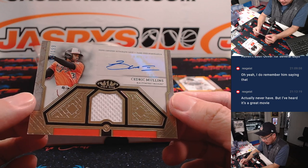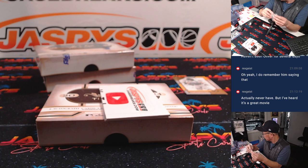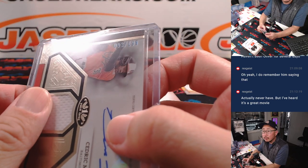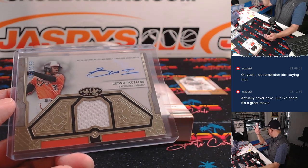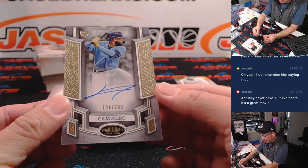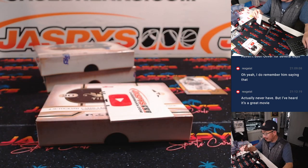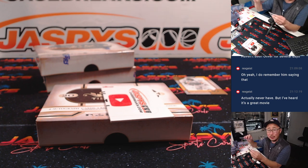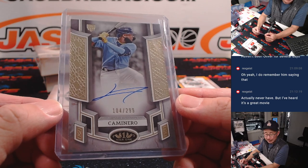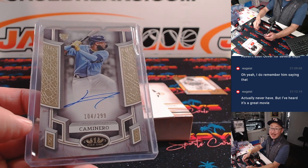We got Cedric Mullins, 93 out of 199, piece of the jersey and autograph — that'll be for Baltimore 3, that's for Kyle, Last Spot Mojo. And nice Junior Caminero rookie autograph, 104 out of 299. Highly touted prospect — I don't know if he still has rookie eligibility for next year, but definitely someone to look out for. A lot of power. So that goes to Tampa Bay 4, and that's for Kyle Harper. Nice one, Kyle.